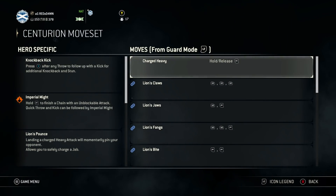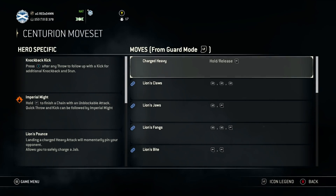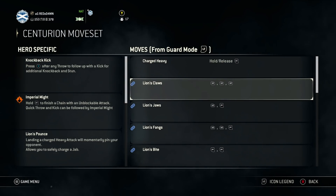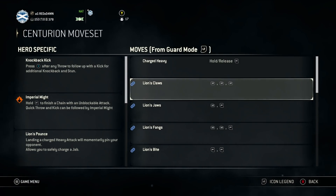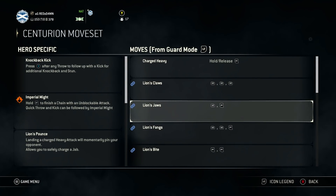The Centurion has a charged heavy — you hold the heavy button, release it, and he lunges at your opponent. You've got Lion's Claws, which is a basic three-light attack chain. I wouldn't really use this because it's predictable and his lights in a chain are easy to parry, especially at high tier levels of gameplay.